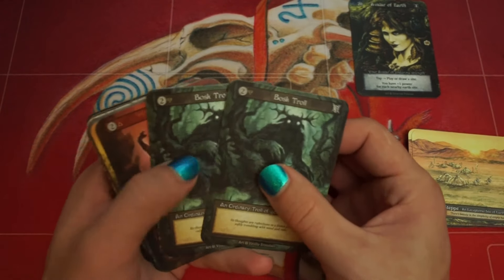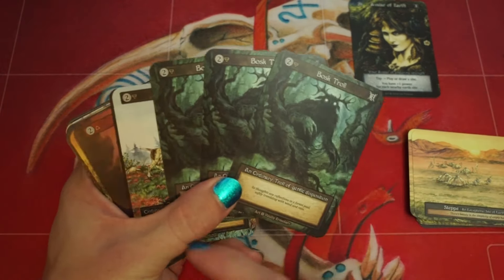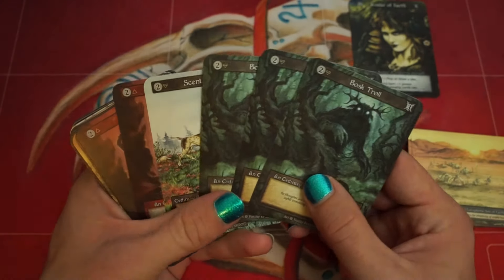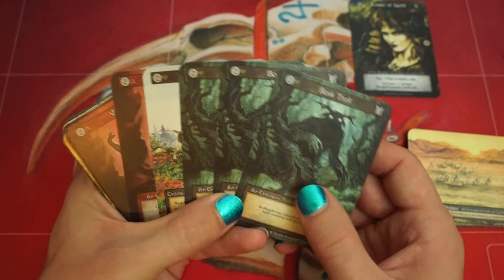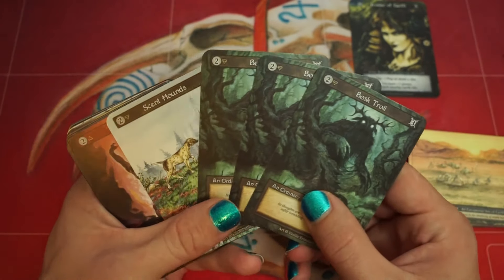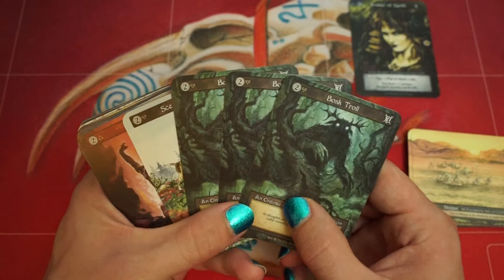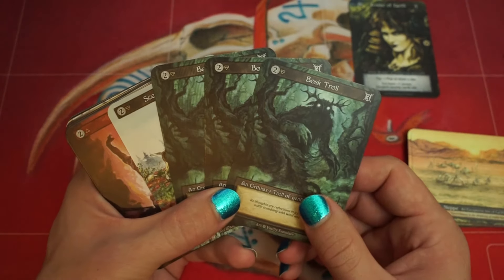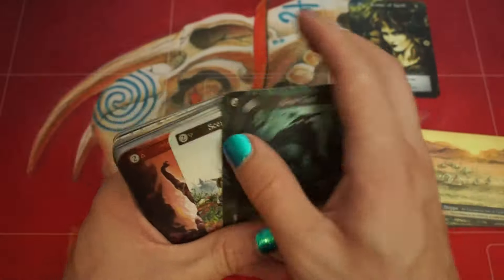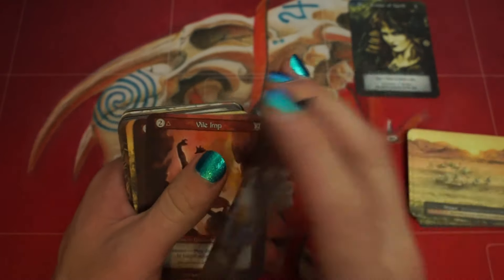We've got 3 Boss Trolls. We have a sneaky Scent Hound over here for a Common Sense target. For Infiltrate players, Infiltrate comes and goes, so it's a bit of a meta call. This one could be another Boss Troll. But a turn 2 Boss Troll on your front site, having that aggressive draw is very good. So if you see a Boss Troll in your opening, I'd keep it.